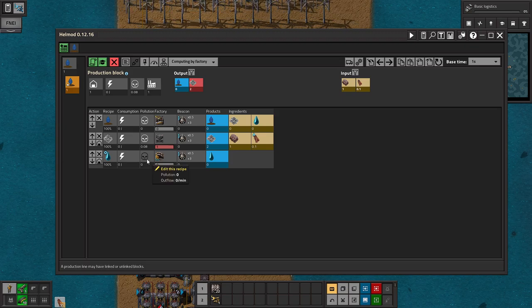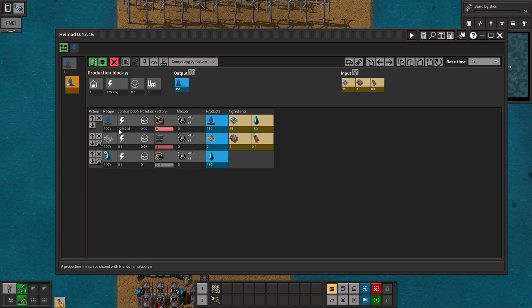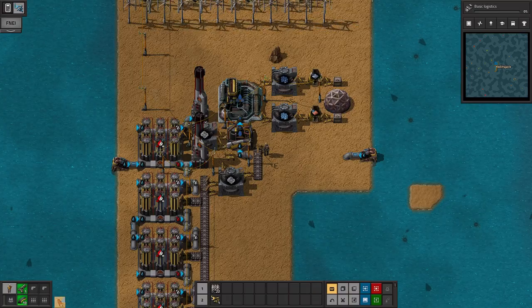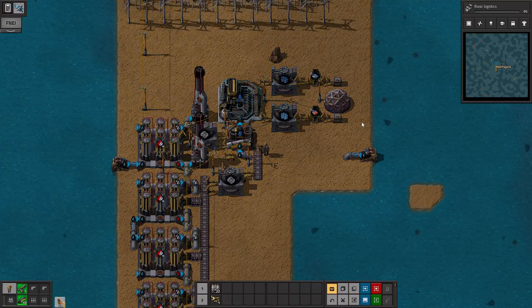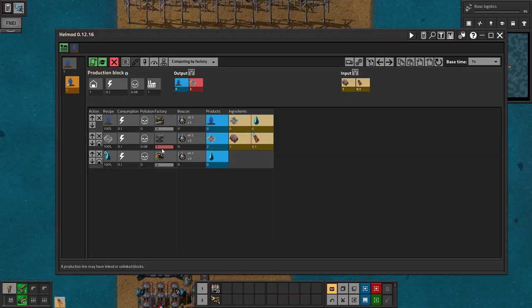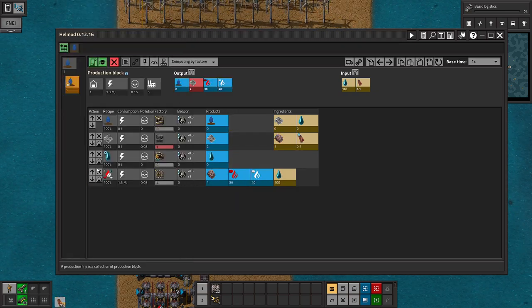I wasn't able to figure out how to get it working perfectly, but I figured out that if I set this to zero and then this to one, it kind of tells me what I need. So if I set this back to zero that resets, and it lets me know I have an extra disparity, meaning I'd need one of these to do something. I don't like that either, so I basically give up. I'm just gonna try and yolo this stuff in the future and see how it goes.